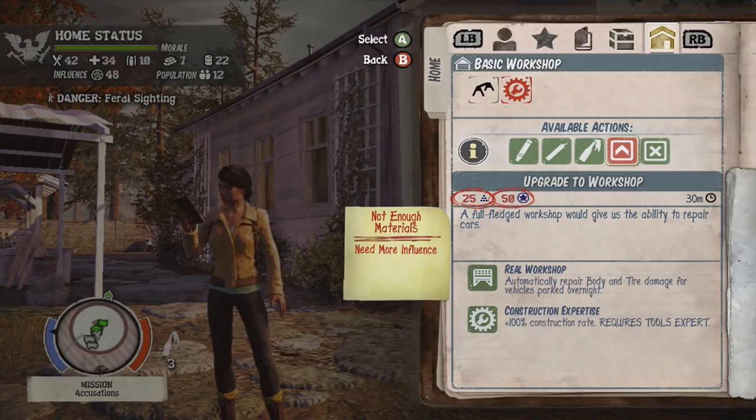To upgrade, if you look just underneath 'upgrade to workshop' you will see 25 and a pyramid of blocks — that's how many resources you need. Resources you gather from the environment through scavenging and other various things.